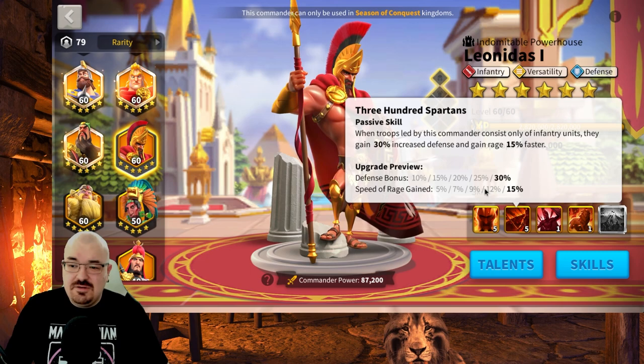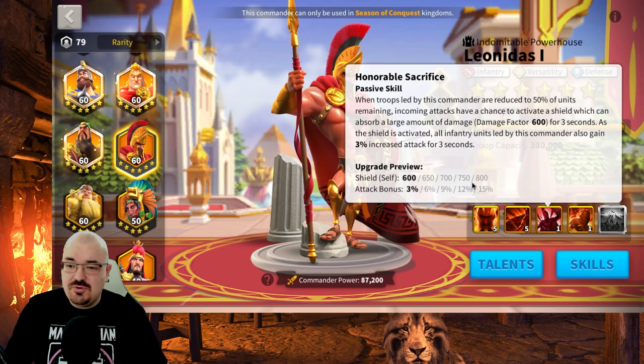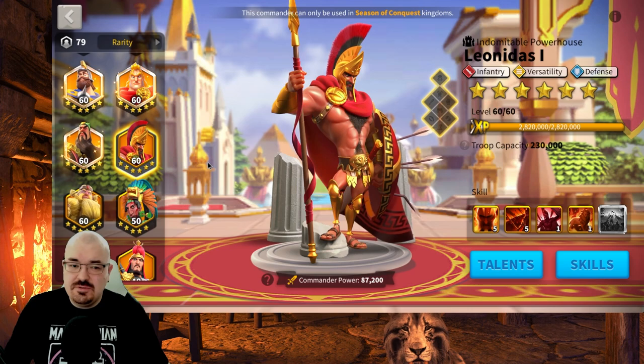That's why Guan and Alex was performing so well — same as Guan and Leonidas, which a lot of people are still doing for the same reasons: you have the 30 defense, the speed of rage gain, a little bit of health bonus, and when the march goes under 50% health you get a shield with a chance, which also helps the march survive longer.